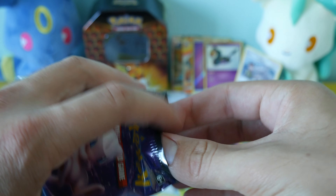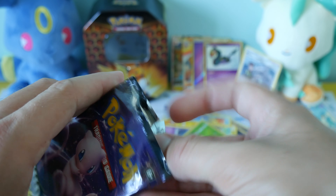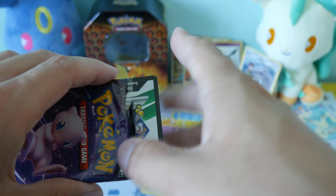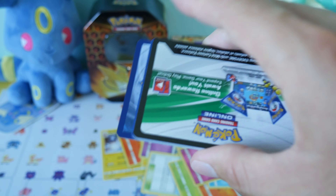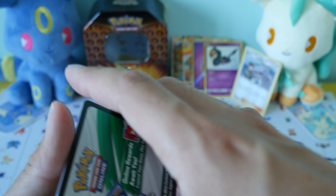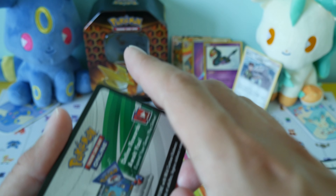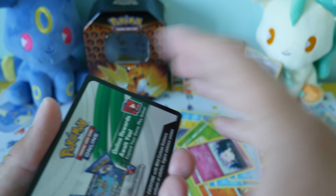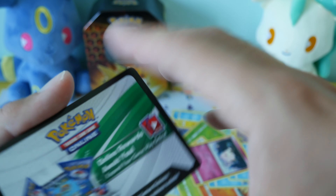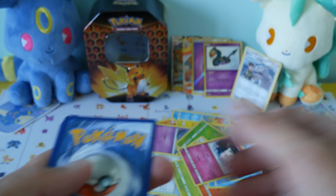I've got these tins from Chaos Cards — I think they were about £15.50 with a discount code. They do charge more for the Charizard one, which is a bit annoying. I didn't get that one; I think that was like £22 or something. The Raichu and the Gyarados ones were £15 each, so I picked up two of those. I'll probably wait for the Charizard one to go back down in price because I want the packs of cards more than anything.